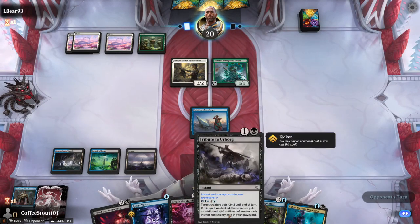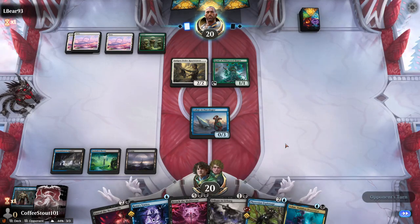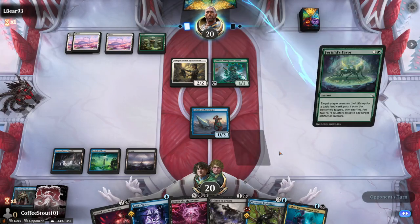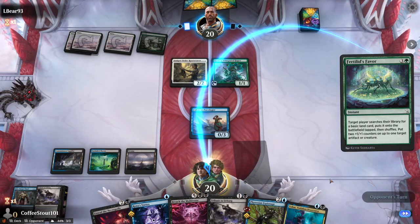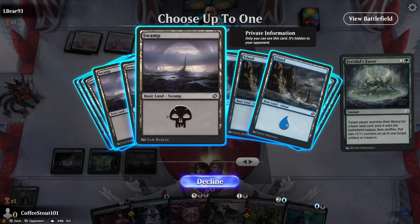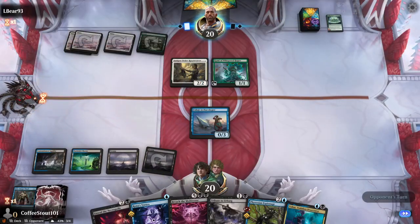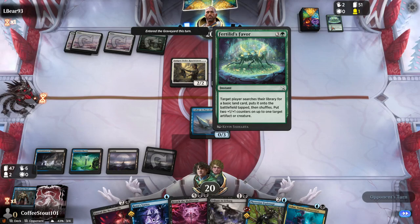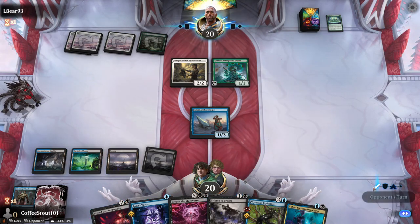If we don't get a good chance to Tribute, we could always do Phyrexian Espionage. Words — I know how to speak, sometimes it's hard. Target player searches their library. He didn't do any of that stuff — he just gave me a land. I shouldn't laugh. Sometimes Arena is clunky, especially if you're new — the interface is kind of bad sometimes. We cannot Espionage because it is a sorcery. Let's just Necropolis — grab the scab.